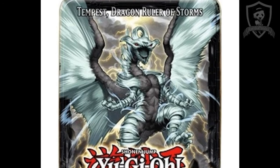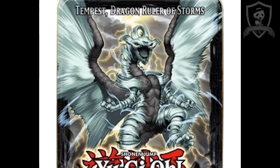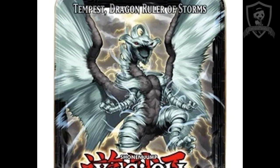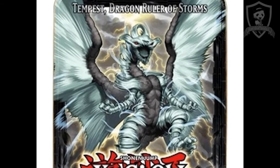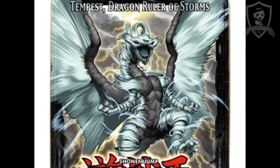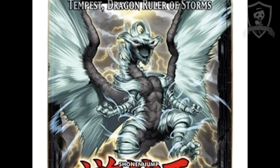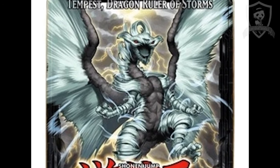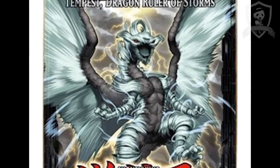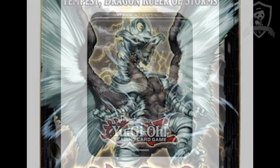Dragon Ruler is a really good archetype and it's really hard to get over. I know these cards individually had a fairly decent price when they first came out, and now they're just being thrown into tins. With Tidal and Blaster you'll also get Brotherhood of the Fire Fist Bear, a Blustering Winds, and possibly Ally of Justice Catastor. You get some solid cards, which I expect from collector tins, but it does bring those card values down.